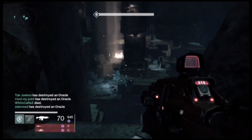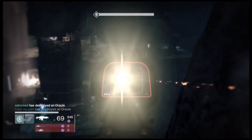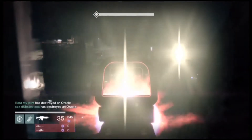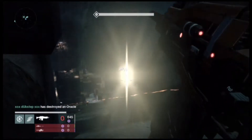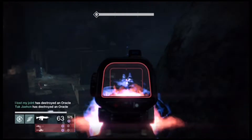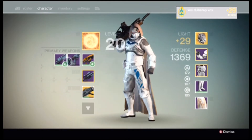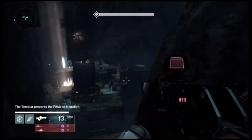Hey, what's up guys? Dubstep here with another video. I want to show you all how to get raid gear in the fastest way possible, and I will also show you how to get a fair amount of ascended materials. I will be updating with other videos on the fastest way to get ascended materials — you can honestly get 10-20 ascended materials a day, guys. It's really simple.